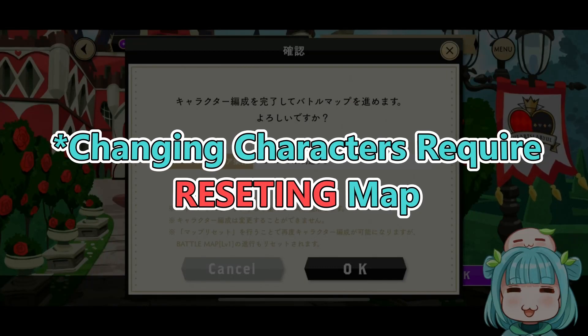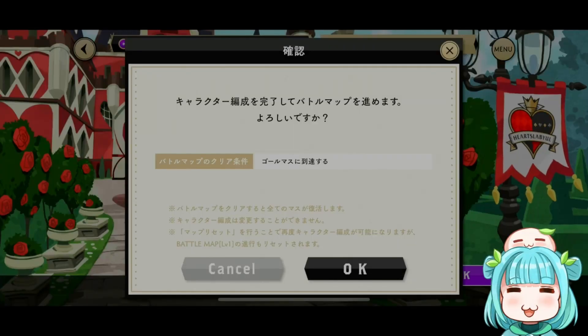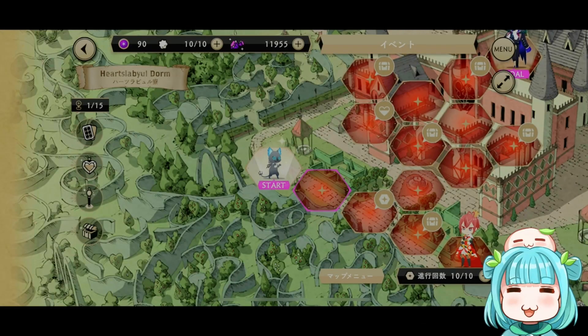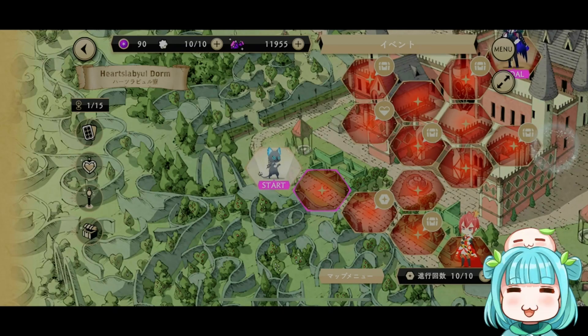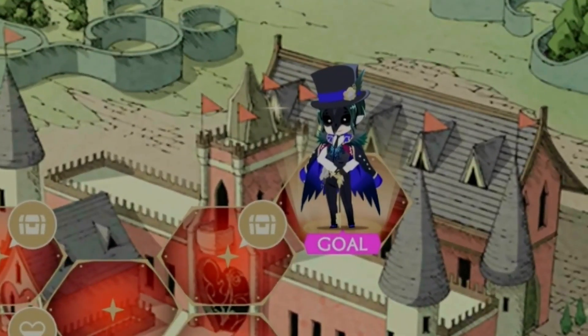This means you have to stick to cards of the chosen characters that you put in when you first entered the map. Also note that if you choose to reset the map in order to change characters or use different team comps, the map will reset and you will have to start over from level 1. If you're OK with your choices, just hit OK to go into the map. Once you're in the map, you'll see a screen with a bunch of spaces you can go — Grim is the starting point, and at the end we have the goal, which is Crawley.